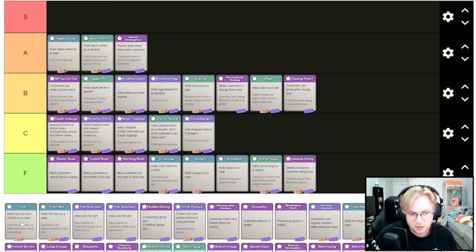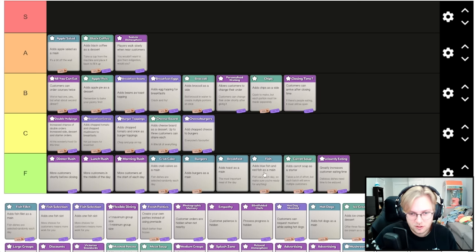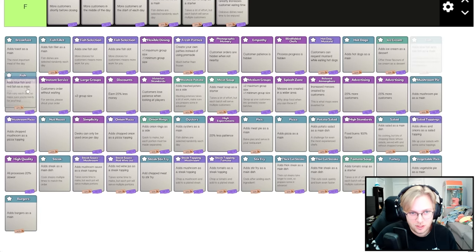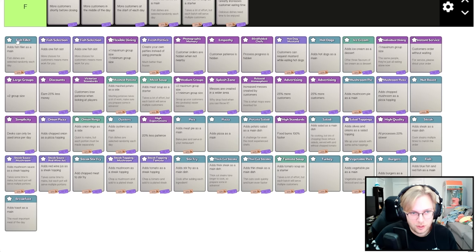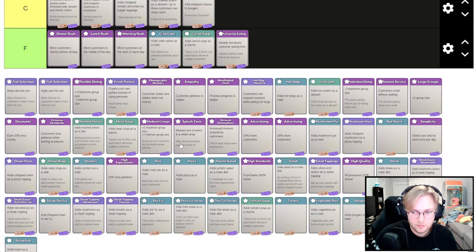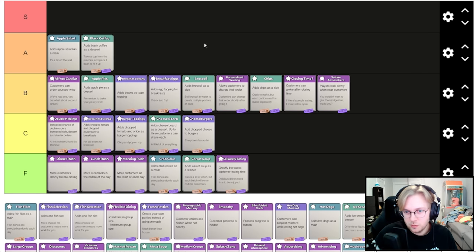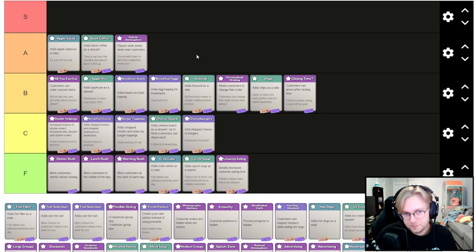Adds blue fish and red fish as a main — I'm going to leave those out since they're not really cards you get anymore, except for fish fillet. The atmosphere card is horrible if you are not serving over counters. In random seeds it's probably B tier, but in seeds where you serve over counters about 90% of runs it makes no difference at all.